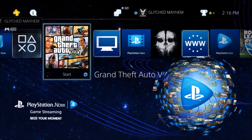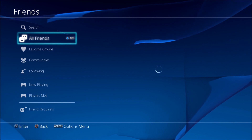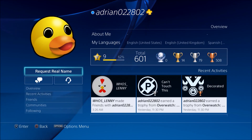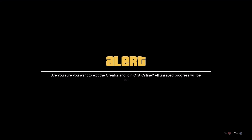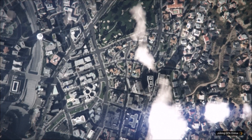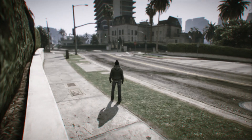From there all you want to do is go to your friends list and find any person that's in an online game and join them. Once you respawn, if you're able to access the radio while on foot then it's worked out so far.